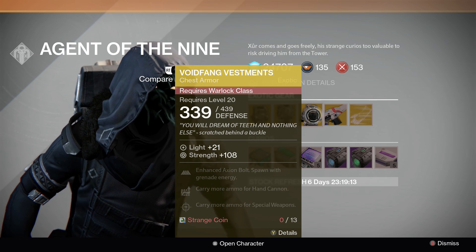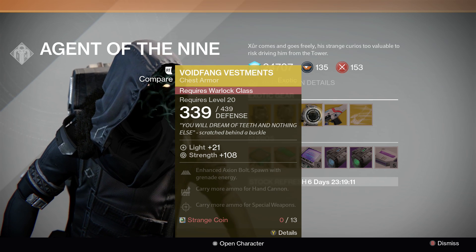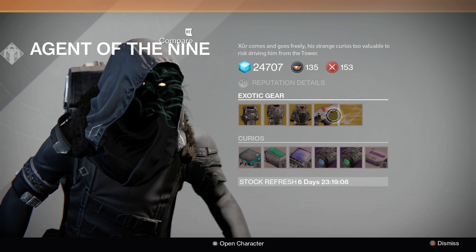Enhanced Axion Bolt, spawn with grenade energy, carry more ammo for hand cannon, carry more ammo for special weapons.